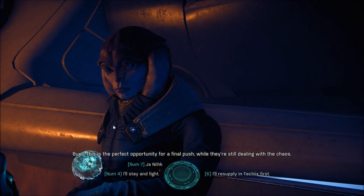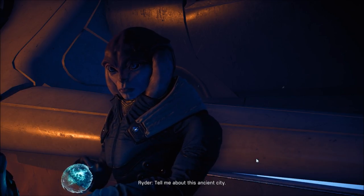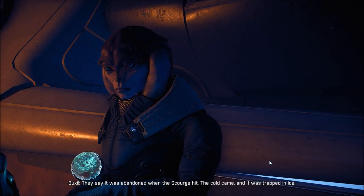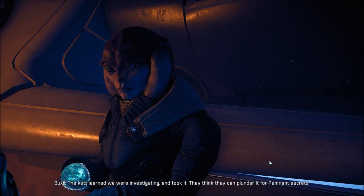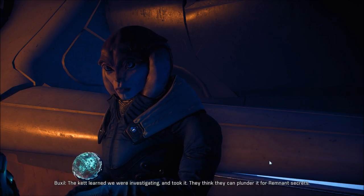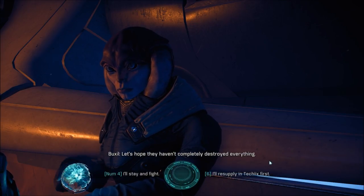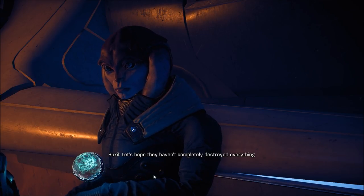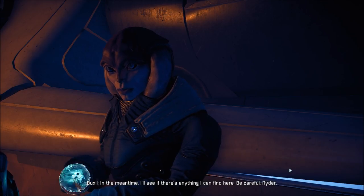So why do we meet here? Ask about Jarnik — tell me about this ancient city. They say it was abandoned when the Scourge hit. The cold came and it was trapped under ice. It became known, we were investigating and the Kett took it. They think they can plunder it for Remnant secrets. Let's hope they haven't completely destroyed everything. I'll stay and fight — I'll deal with it. In the meantime I'll see if there's anything I can find here. Be careful, Ryder.